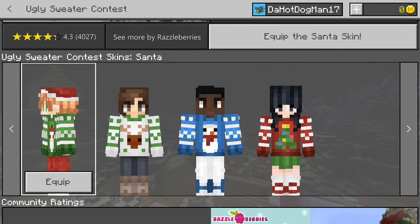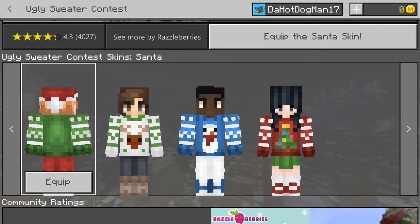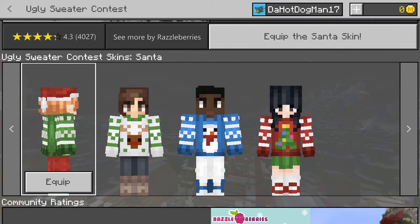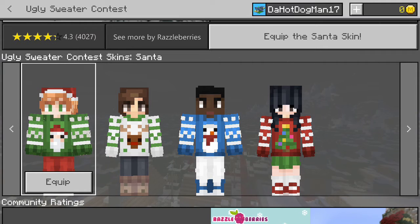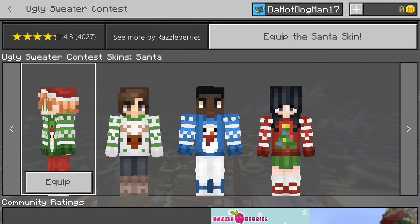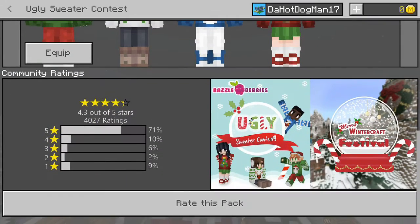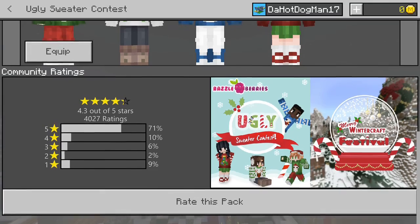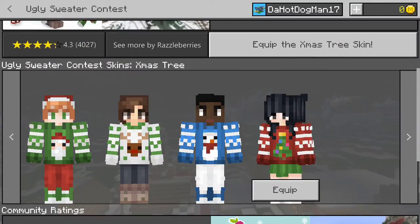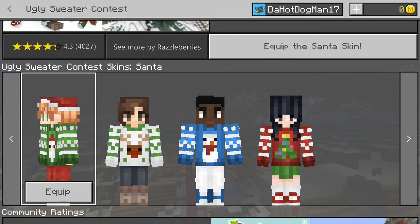What's up everybody, this is Xenon17, and welcome to another video on my 12 days of Minecraft Christmas. This one's going to be probably the shortest one, because it's just a four-skin skin pack that they're giving away today, and it's made by Razzleberries. I'm just going to show you all these, so it's going to be pretty quick.